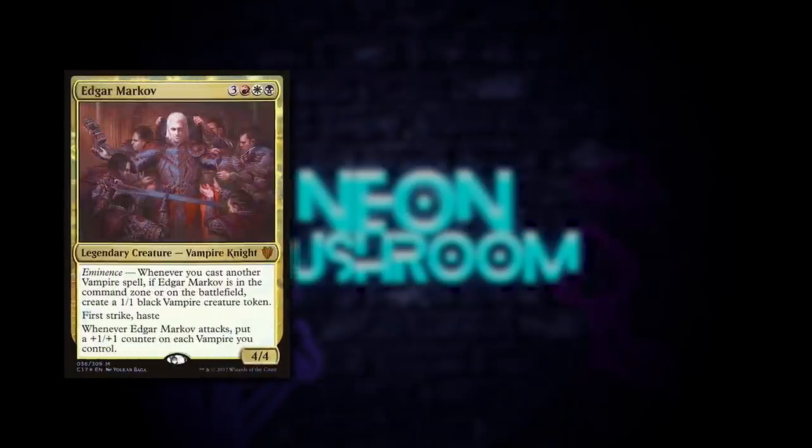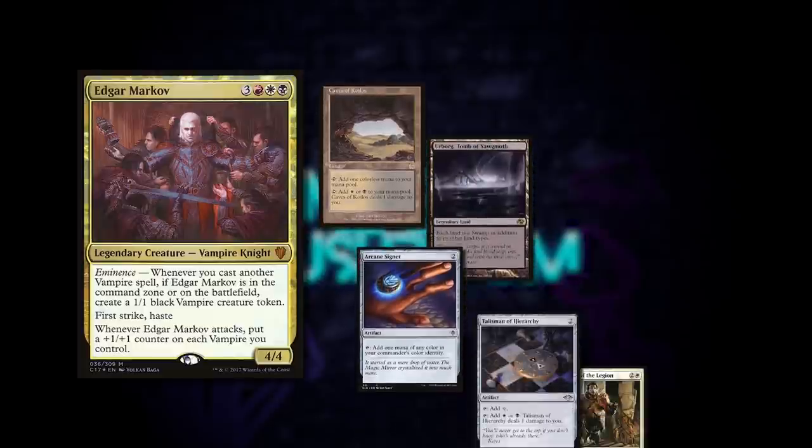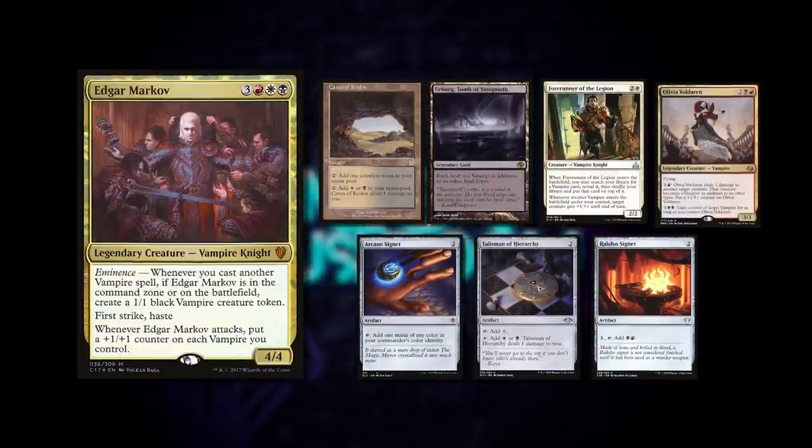Last but not least we have Calvin playing Edgar Markov, and he is the last of us to keep a 7-card hand, keeping Caves of Koilos, Urborg, Forerunner of the Legion, Olivia Voldaren, Arcane Signet, Talisman of Hierarchy, and Rakdos Signet.